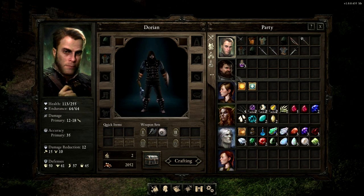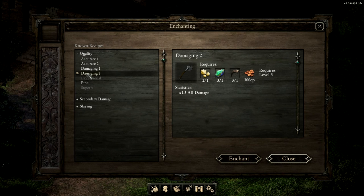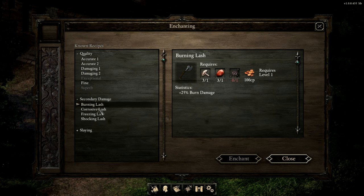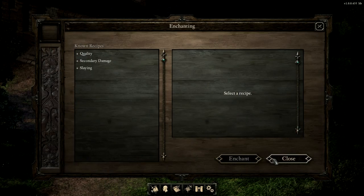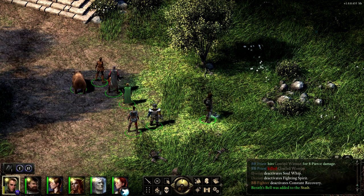I'll give him the shield, and I'll go ahead and enchant his weapon as well. Enchant the weapon, Quality, and Damaging 2 is times 1.3 damage — thirty percent extra damage. Then you've got secondary damage: burning, corrosive, freezing, and shocking. I'll go with freezing damage. Enchant. And with Damage Plus 2, enchant. Now when you inspect it, you can see it's got Freezing Lash — plus 25% freeze damage — and Damaging plus 30% damage. I just upgraded the crap out of this weapon. And when you look at it in game, you can actually see little frost particles falling off of it. That's another really cool little detail.